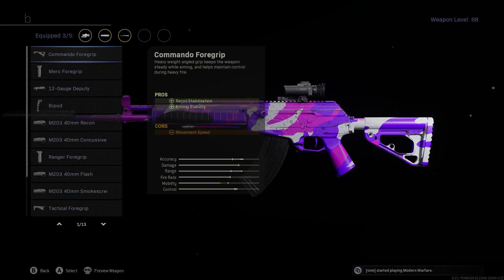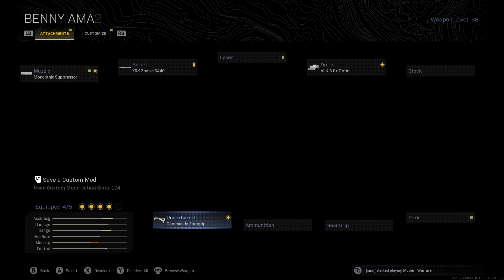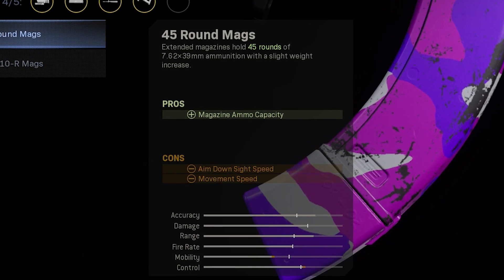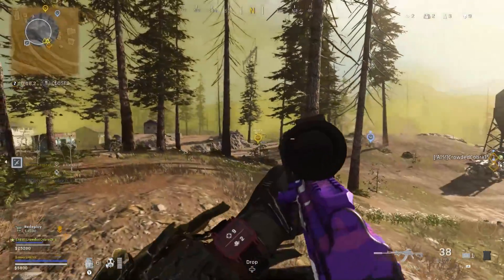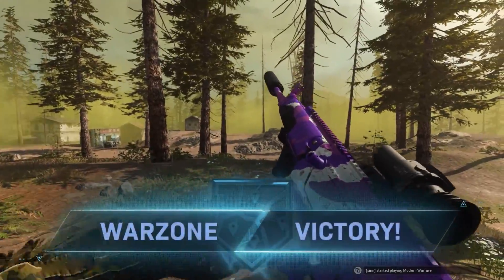For the underbarrel, use the Commando Foregrip for recoil stabilization and aiming stability, with a small punishment to movement speed. The final attachment you're going to want on the CR-56 A-Max is the 45 round mag, so you can comfortably take down multiple enemies at a time. I've played around with the attachments a lot since this gun came out, and this is comfortably the best setup you can have for it right now if you're wanting to do consistently well in Warzone.